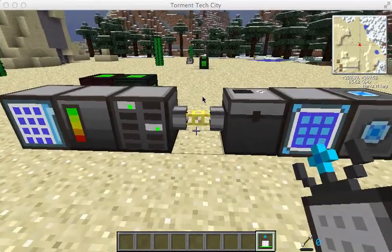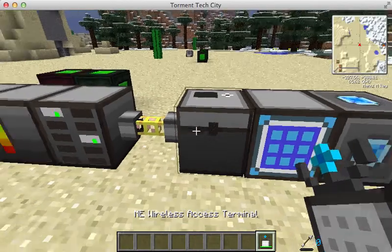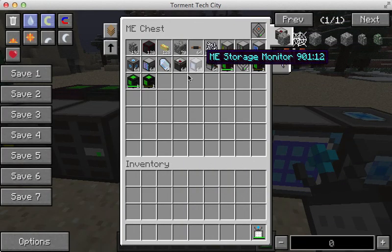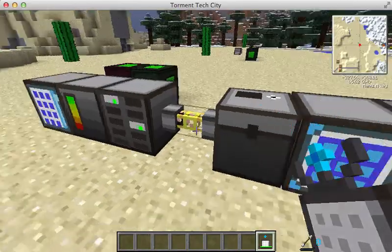On the right here, we just have some other useful items. This is an ME storage chest. There's nothing in it, and you can't put anything in it unless you have a disk — you put the disk in the upper right-hand corner. That will show everything that's on the disk and make it available, so you can just carry the single disk around and move your base really easily. If you have a whole network setup, you don't really need an ME chest.